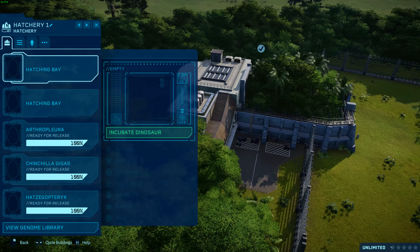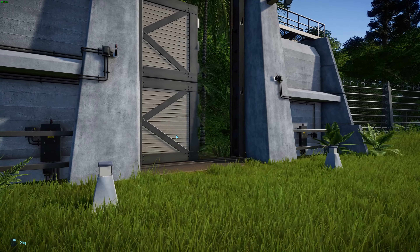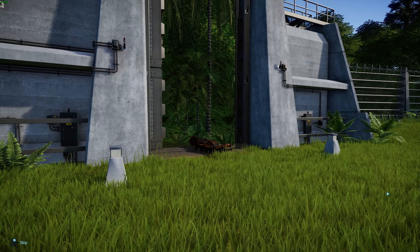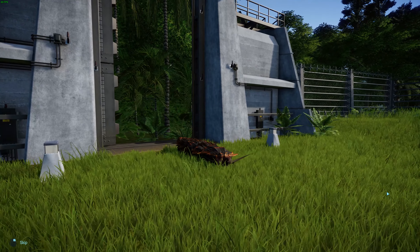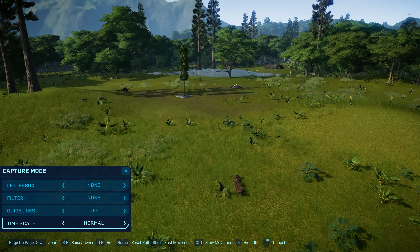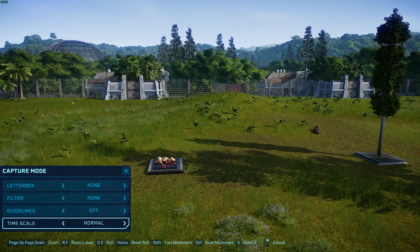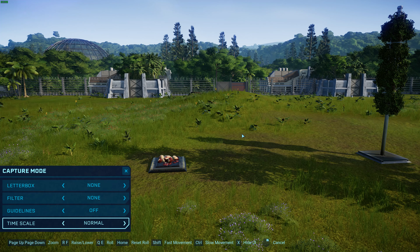Speaking of big weird Carboniferous animals, we've got another one. This was done by Mango. We have got Arthropleura. Arthropleura was a genus of ancient centipedes and millipedes — kind of like arthropods. They are from the lower Carboniferous to the lower Permian, ranging from about 345 to 295 million years ago.